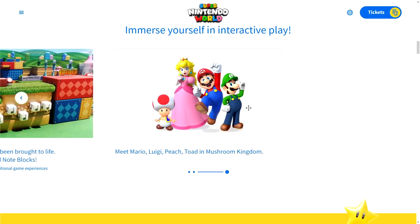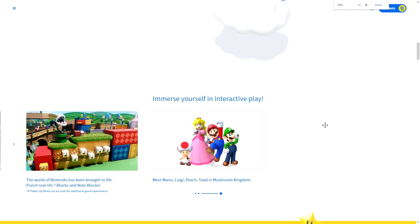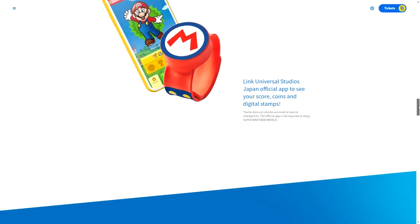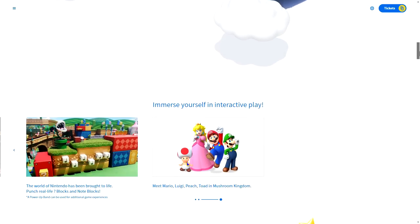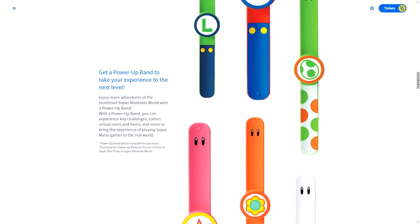Meet Mario, Luigi, Peach, and Toad in the Mushroom Kingdom. The power bands help you enjoy more adventures of the multi-level Super Nintendo World. With the power band, you can experience key challenges, collect virtual coins and items, and more to bring the experience of playing Super Mario games to the real world. And that's what's really exciting about this — this is Mario in real life.